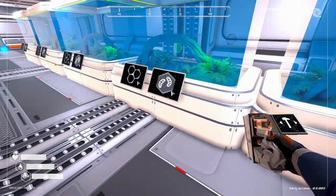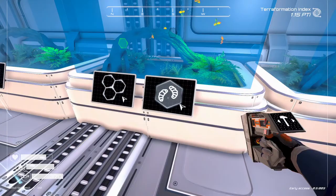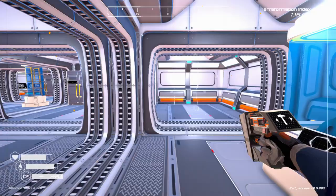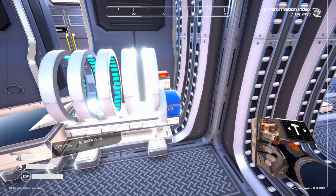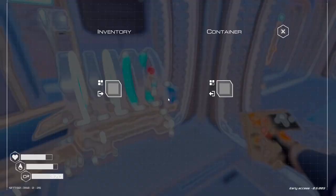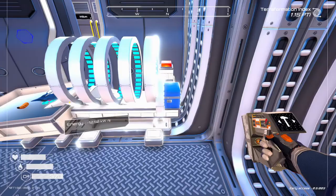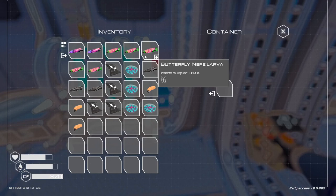I've got a bee larvae here — that's what I want — but I don't want a silkworm. Once you build the one silkworm farm, that's all you need. So here's the trick: go to your recycler, put your silkworm in there, hit the button, and you get all your ingredients back. Now you can try again until you get the one you want. Just keep recycling the silkworms and getting your mats back.